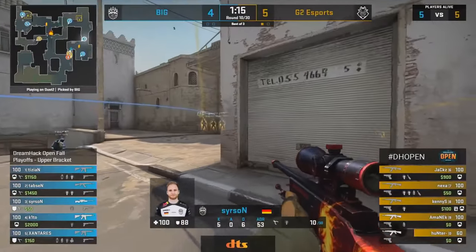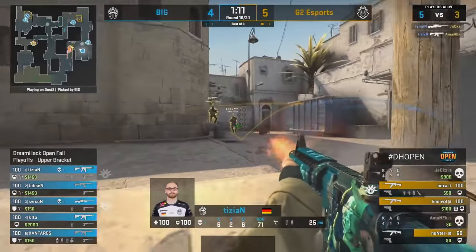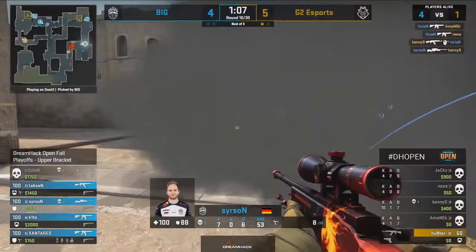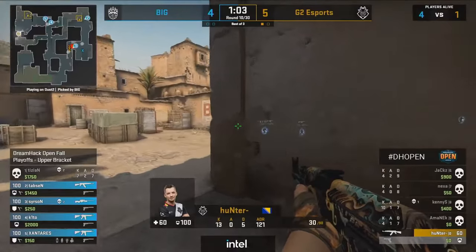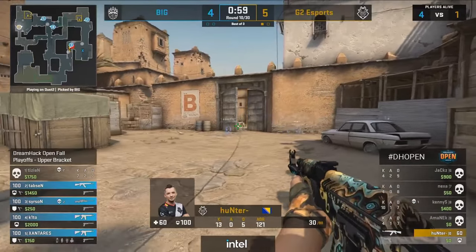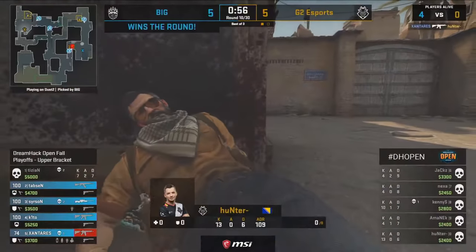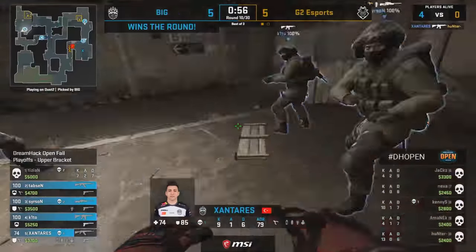They will put the smoke down and Searson's attention is on it — easy pick up versus Jax. Those flashes cause a bit of an issue — or do they? Not for Big. Tizian two easy kills, and Searson gets his double. So the long lockdown works out wonderfully. They've got the bomb over there in full control. Hunter didn't hold onto the B site very long. Xanteres ties this game up.